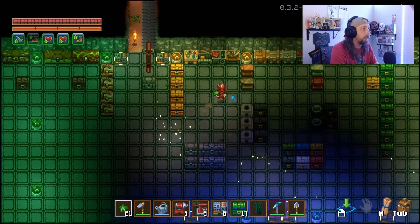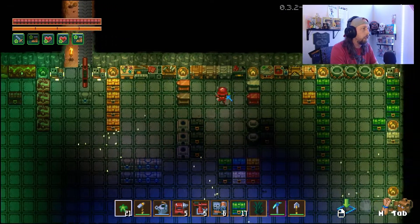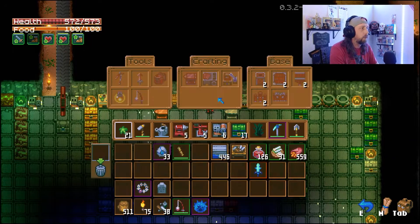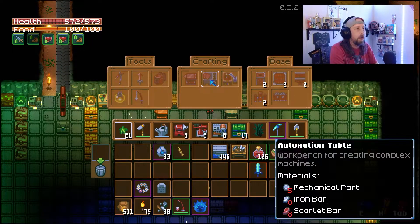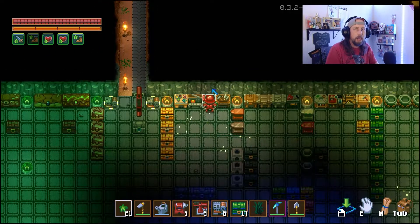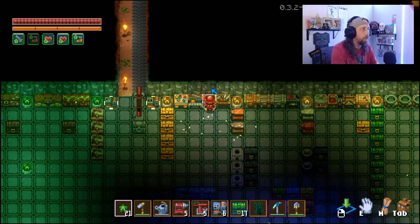A few things we're going to need: first is the iron workbench. You'll need the iron workbench to craft a scarlet workbench, and more importantly the electronics table. Once we get the scarlet workbench, we're also going to need to craft the automation table. Those are pretty simple to get, but you're going to need a lot of iron and a lot of scarlet ore.